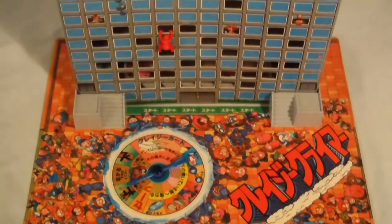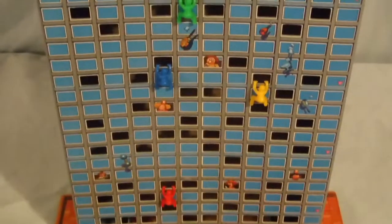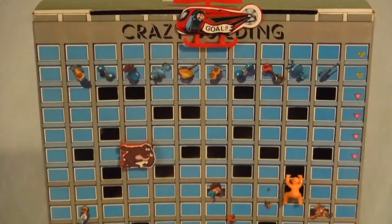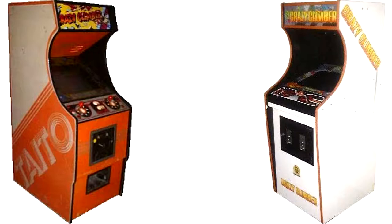Published by Bandai as part of their PartyJoy series, an extensive board game line numbering in the hundreds, this game is an attempt to capture the frenzied action of the 1980 arcade hit of the same name. Crazy Climber was a coin-op released by Nichibutsu in Japan in 1980, and released by Taito America in the US in 1982. It involves a climber going up a building that is...